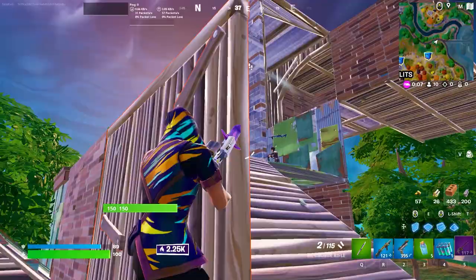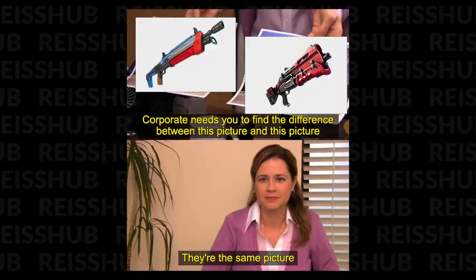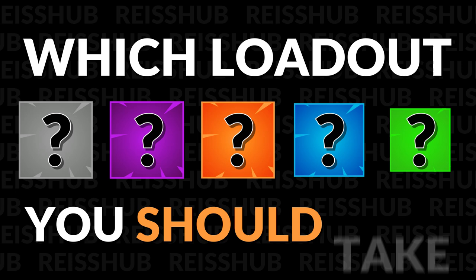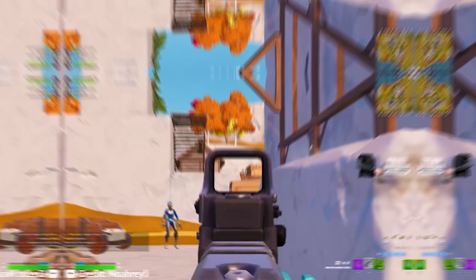There are 9 new weapons in Fortnite Chapter 4. Some are well balanced, some are not, and some are basically just reskins of old weapons. I'm going to tell you how good they are, but most importantly, which loadouts you should be taking depending on your personal playstyle.